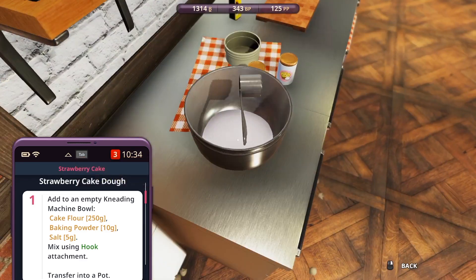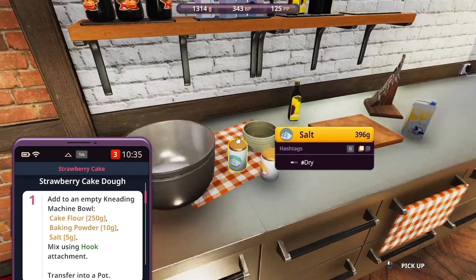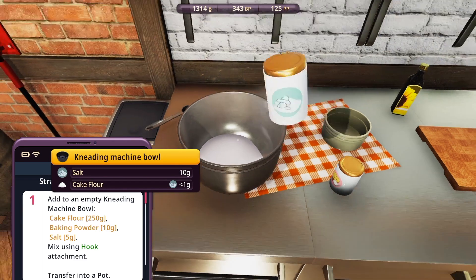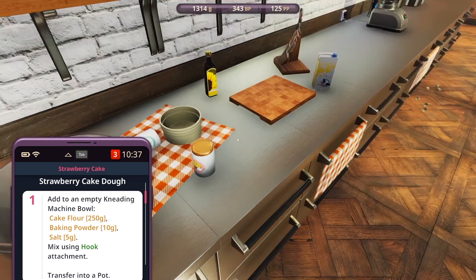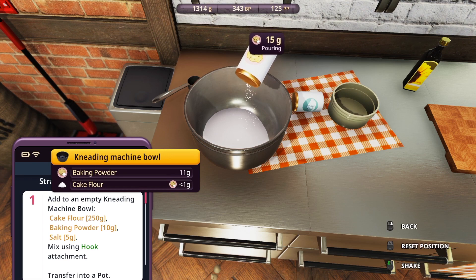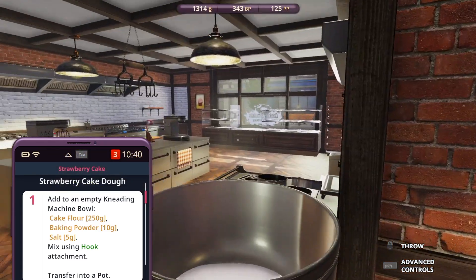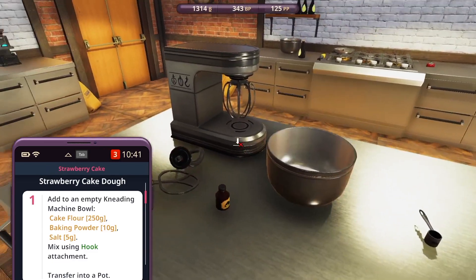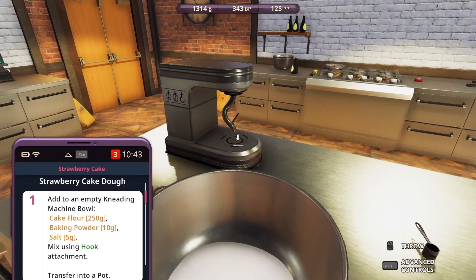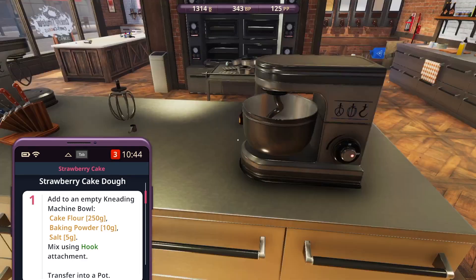I've done something with the settings so it plays better this time, though there is still lag when you turn around to the fridge. I only need 50 more grams now - much better. So we've got the salt and baking powder here already. We need 10 grams of salt and 20 grams of baking powder. We need that on the hook attachment - I've got the whisk on there from earlier, so I'll swap to the hook. I'll put the paddle on this other one because we use the paddle quite a lot.